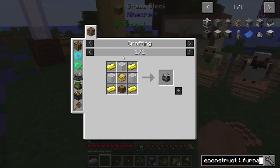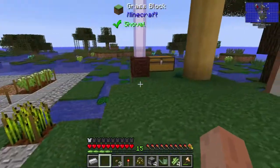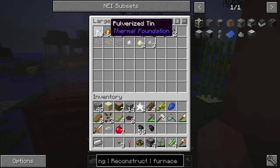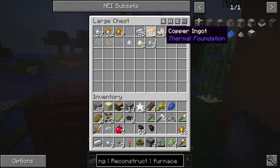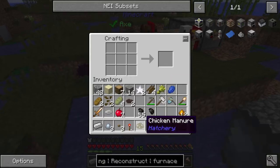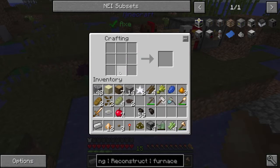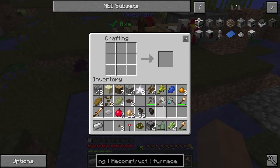I am getting distracted, however. We need the fabricator, which needs sturdy casing and gold. We have to go mining for gold. I'm going to go ahead and turn a bit of this tin and copper into bronze, which we'll need anyway for the casing, so we can do that now. It's a really simple recipe — three to one. And I didn't get enough tin because I'm stupid.